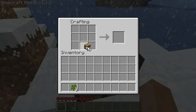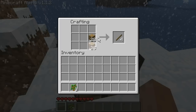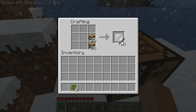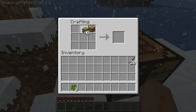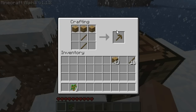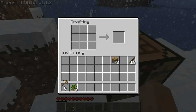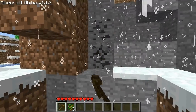To build tools you need sticks. To build sticks, you put your blocks there and there in this shape to get sticks — I'm going to get about 20 sticks. Next I'm going to build a pick. To build the pick, you make the shape of a pick with the head and the sticks make up the shaft. This is my mining pick. Now if I go and mine the coal, it's going to go much faster.